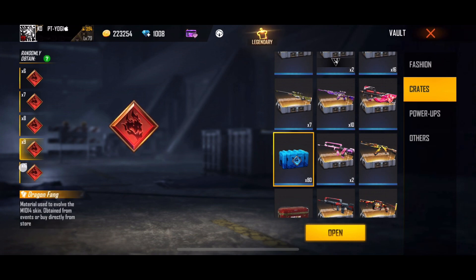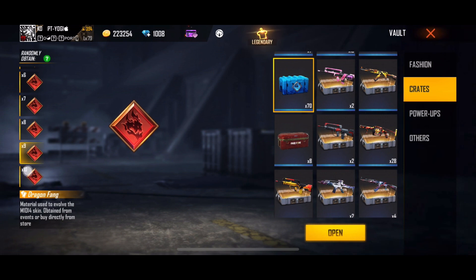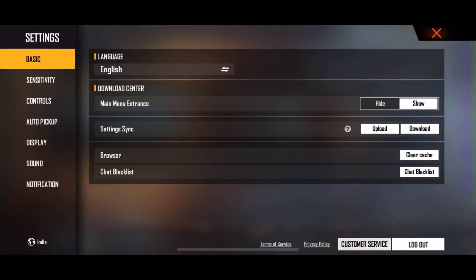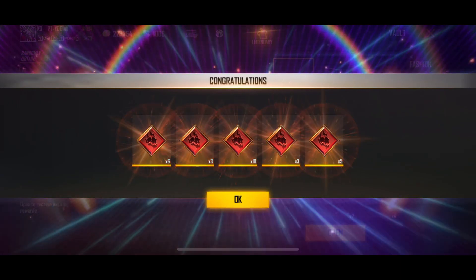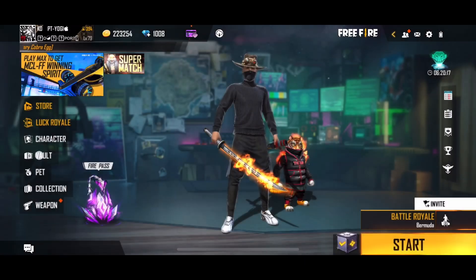We will use these crates to buy with the 710 diamond discount. If you have a 710 diamond discount, we will use them for the 5500 diamond discount. Then we will use them for 2 secrets. You can use them for the 53 diamond discount. If you see all the guns, it will be easy to max it.